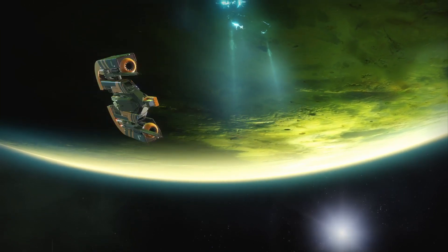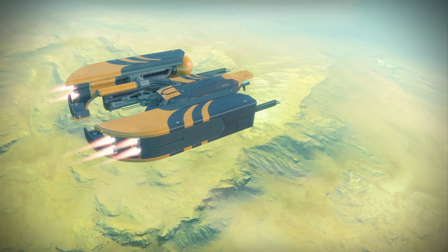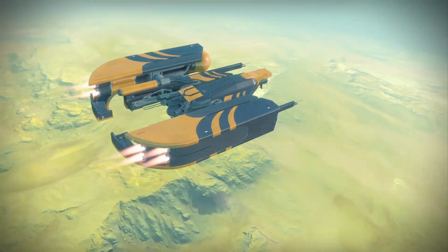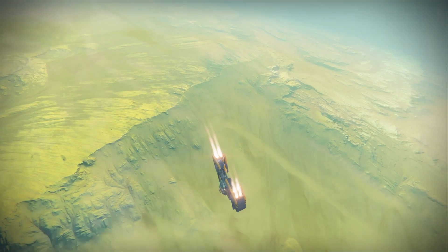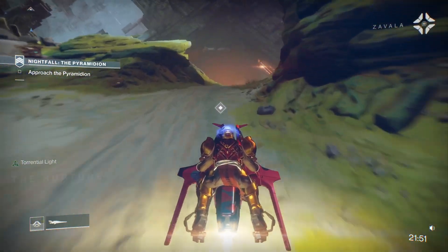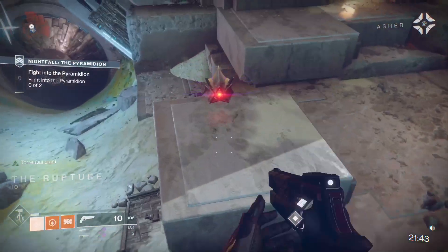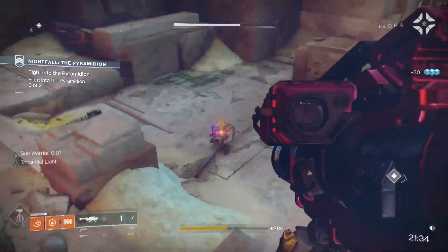Timewarp just says the timer cannot be extended - that isn't a modifier. Torrent is one of the best modifiers they made, Prism's another one. But they're the only two really. Anomalies was interesting when it first came out, and so were the Vex rings. But the nightfalls are set - Pyramidion has never had Prism, and that would be great paired with something hard like Attrition. There's just no variety. The heroic adventures have all the best modifiers but nobody plays them - put them in the nightfalls.